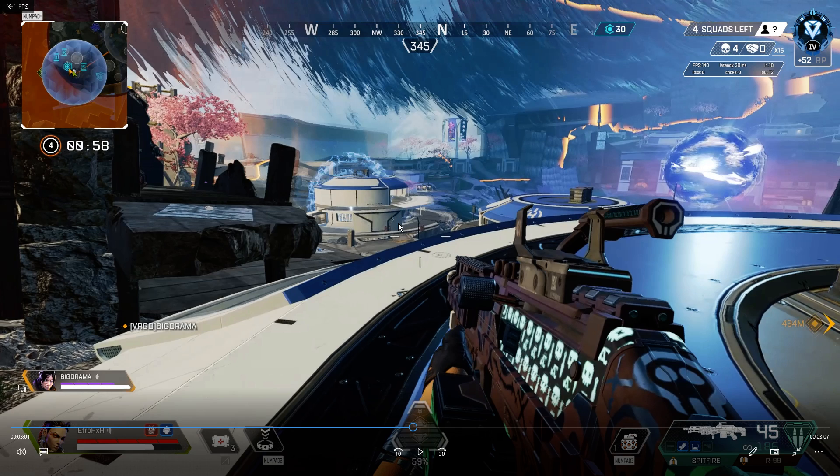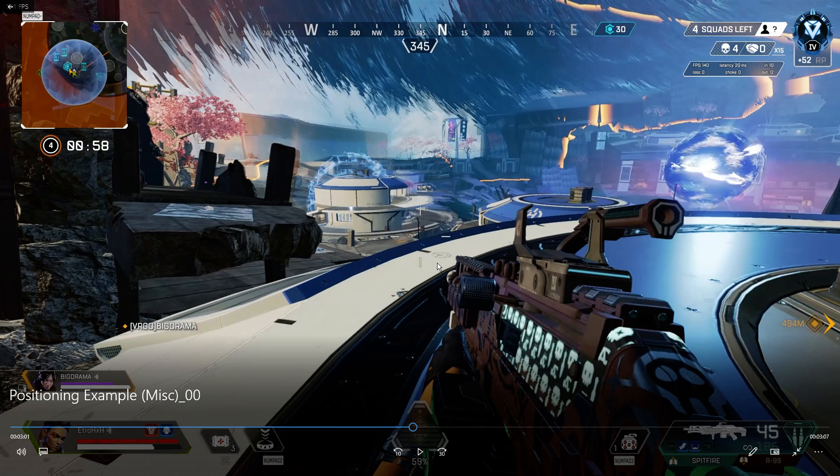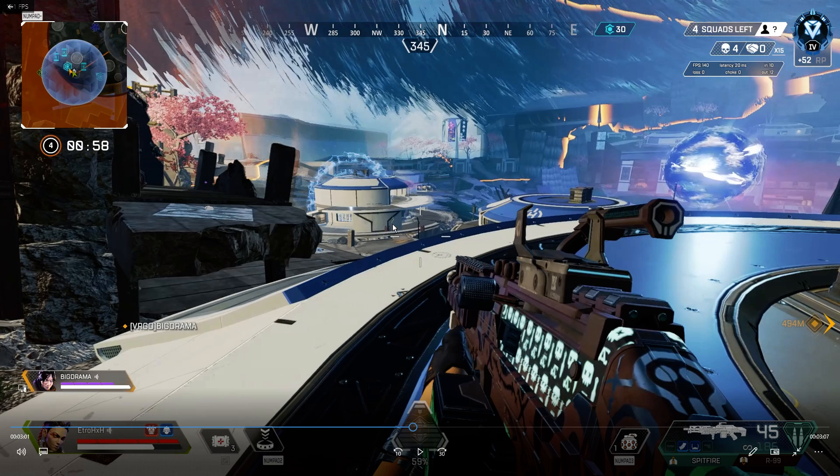Who knows — she might keep climbing or she might drop down. But the main thing is that I'm kind of in control of all these areas I can see. And if she looks at me and I back down, what can she control? So right now I haven't really locked down the Wraith in space.